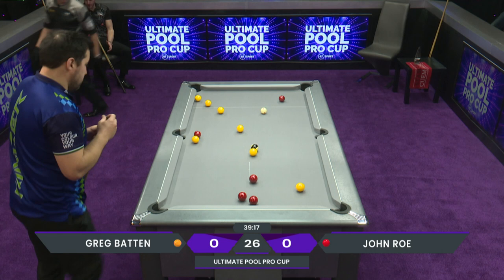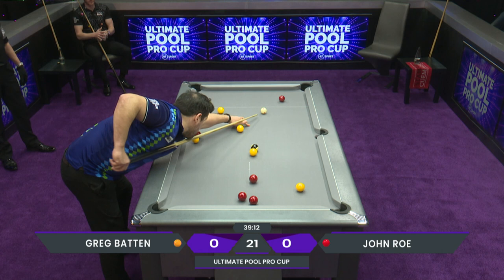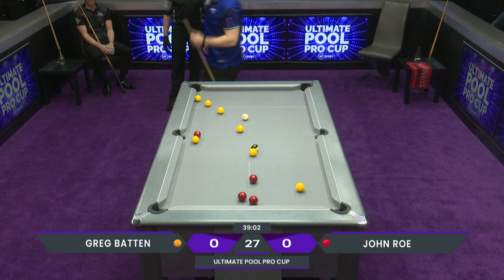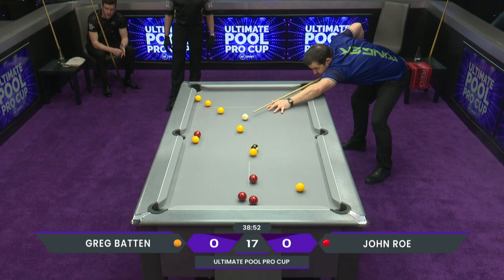John's got to be a little bit careful here. It looks like the two reds at the bottom of the table go to the bottom left, but not to the bottom right. We could get caught out with the camera angle, but that appears to be the case. We'd want to be landing straight on the red that he's looking at now, kind of in the racking area. He wants to be as straight as he can on this.